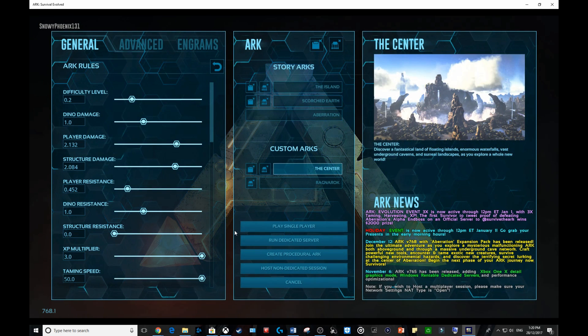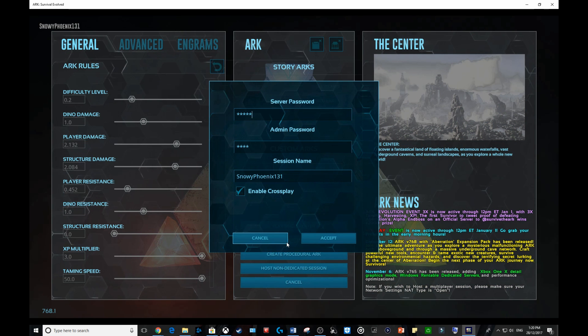If you're going to make a server, go to the screen, select run a dedicated server, get your server password, admin password — normal things — set your session name, and then click 'enable crossplay.' Once you've launched the server, anyone on PC or Xbox can join you. Of course, if you've got a password, they won't join unless they know it.